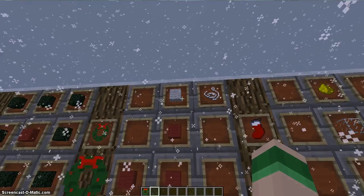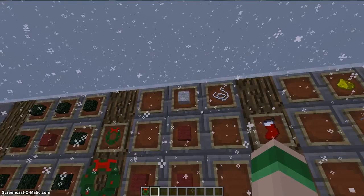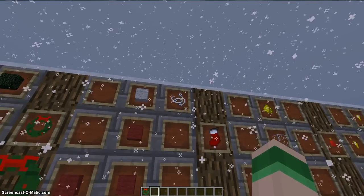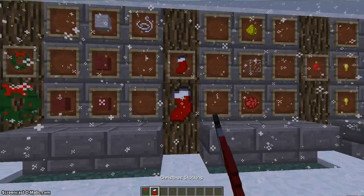Now, to make a stocking, what you do is you use three red wool and then a little string, and that makes you a stocking. This is what it looks like.